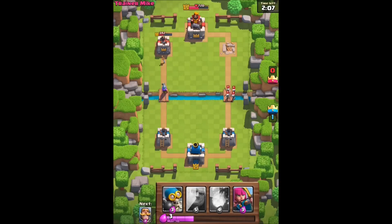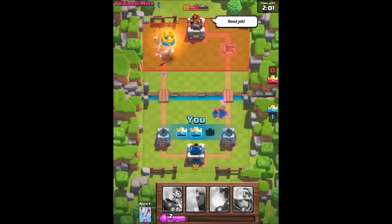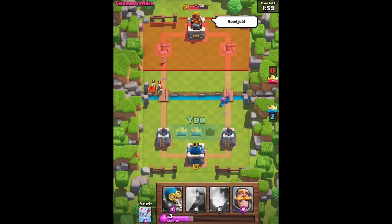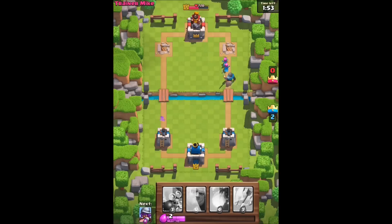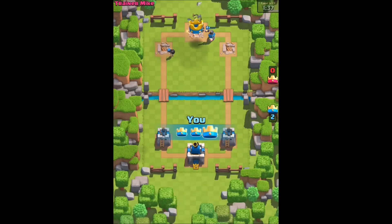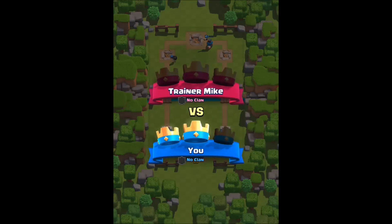I got a knight beating on one and the giant beating on the other. The giant's nearly down — he's down. Send the musket person to see what they can do. Have archers. I got two knights now. A knight with archers covering him. Now obviously these are very easy matches — you're supposed to win them all. If you lose these, you're in trouble.